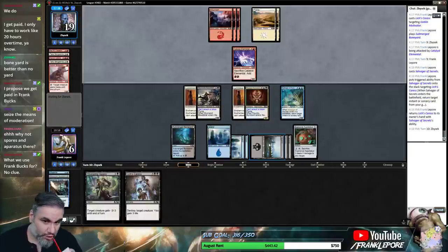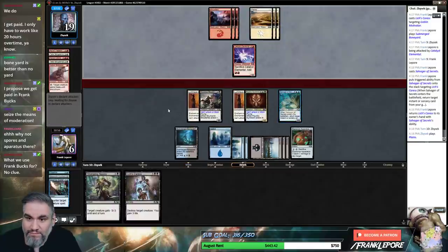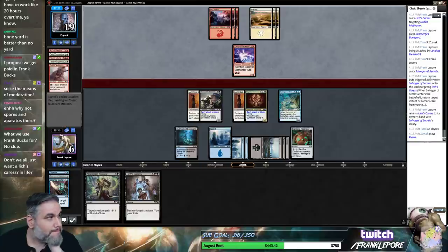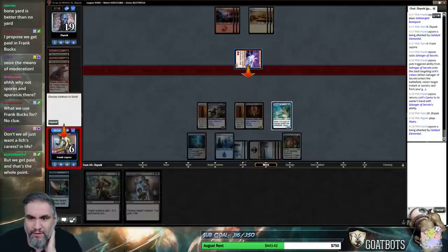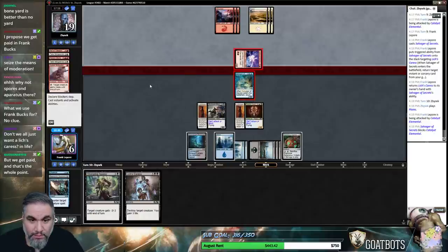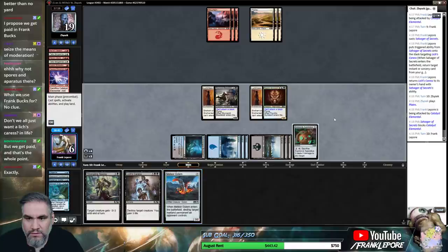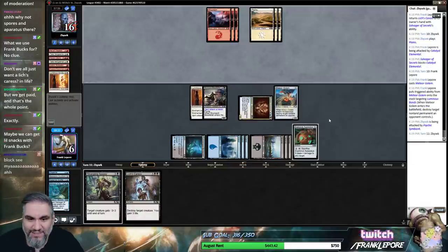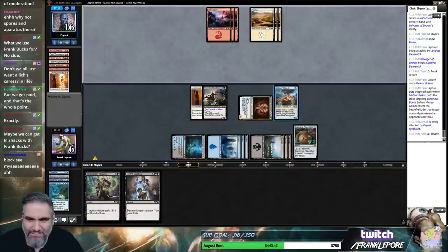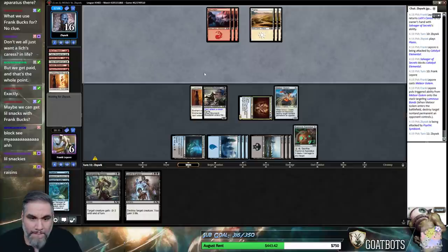Alright, well — see if we die. Active Treefolk and Chalk — that would kill us, otherwise I'm just blocking here. Banefire would also kill us if they sack this guy for two. Oh yeah, for sure we're blocking this guy. Also getting Disperse back is good when we have both these guys on board. Oh, that's pretty gas. I'm gonna block. Yeah, I'm blocking your guys — 2-2. Little snackies.